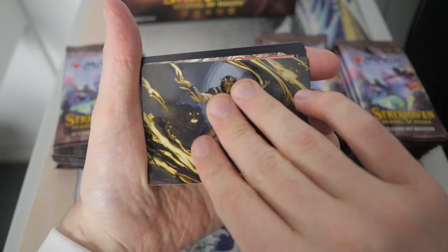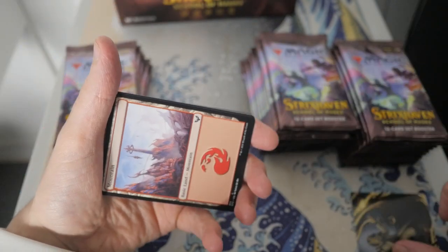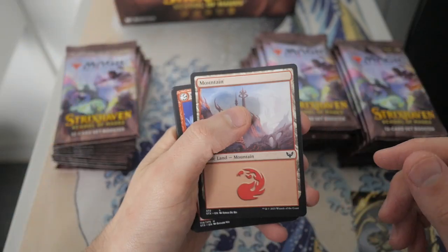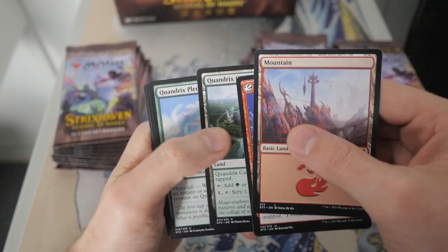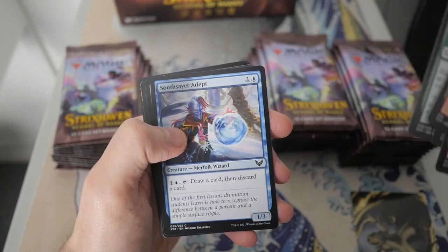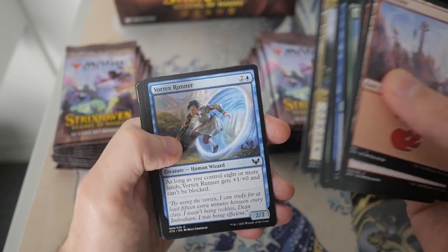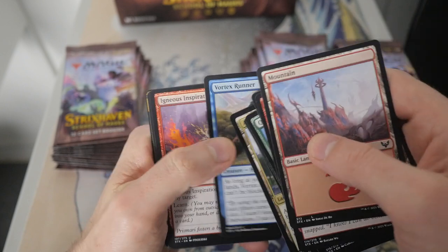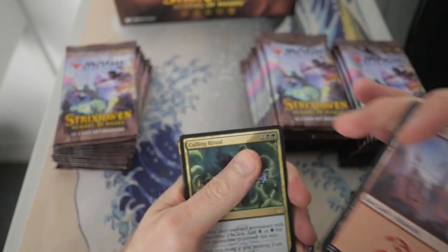Oh, that's kind of cool. It's Leonin Light Scribe. First art card. We got a Mountain, Start from Scratch, Quandrix Campus, Quandrix Pledge Mage, Suicere Adept, Field Trip, Arcway Commons, Vortex Runner, and we have an Ingenious Inspiration.